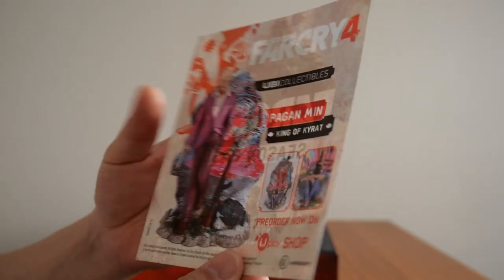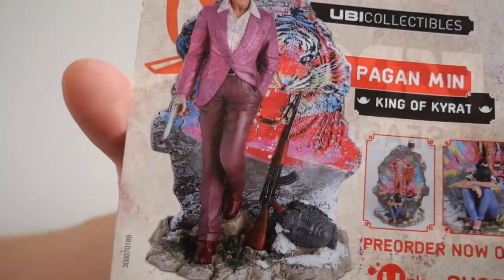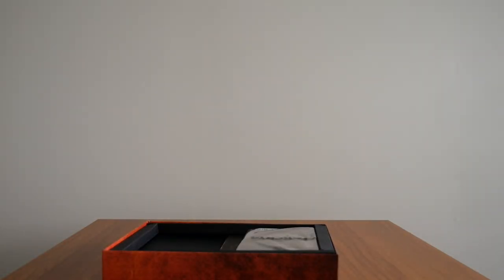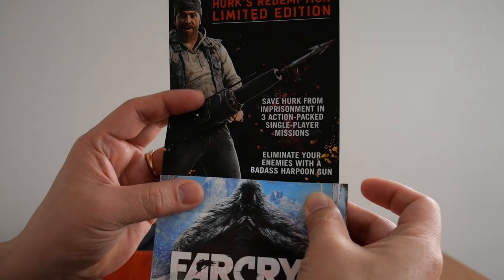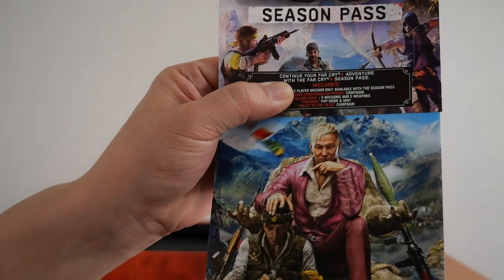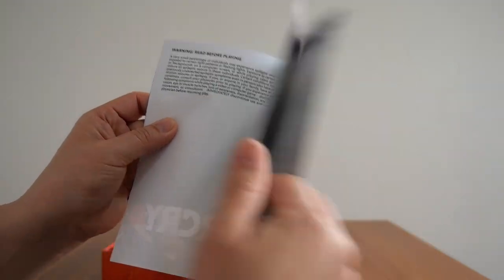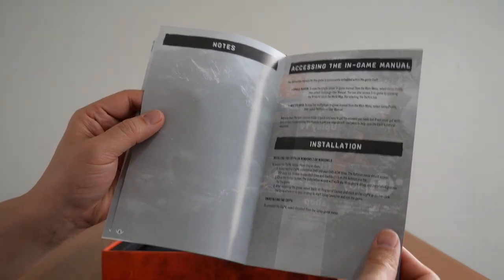Let's look at the flyers. The first one is a Far Cry 4 season pass flyer — on the back, you can buy another Pagan Min statue. The second thing is the Hurk's Redemption Limited Edition, which has a DLC code hidden at the bottom; the back shows how to activate it. Finally we have the instruction manual — the code is hidden at the top. Inside, it just accesses the in-game manual and installation, with technical support and two pages of notes. Compared to Far Cry 2, not a lot going on there.